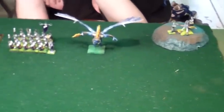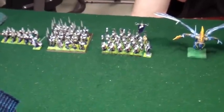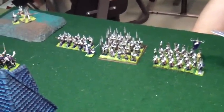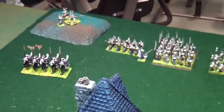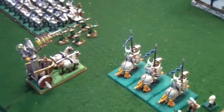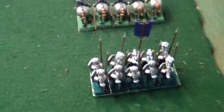He has a Bolt Thrower on the hill, this is represented as his Frost Phoenix, these old Corsairs are representing his Lion Warriors — Great Weapon Lion Warriors — and he has his level 2 in the unit. There are only 23 Spearmen there, but he has a unit of 30 Spearmen with his BSB in there. He has a level 1 Mage with no equipment — naked. He has 5 Archers, which I'm using for repeated crossbows, and he has 5 Leering Reavers and a Bolt Thrower on the hill.